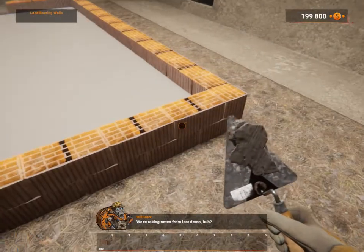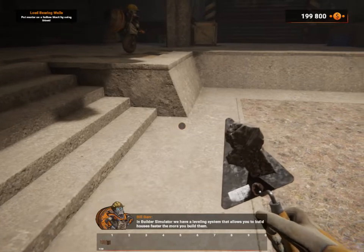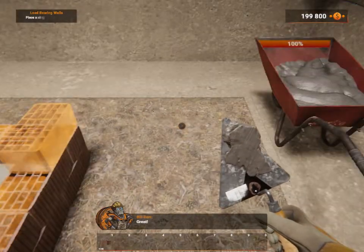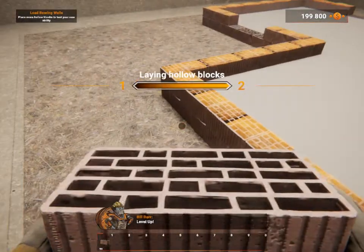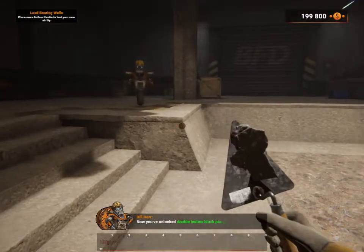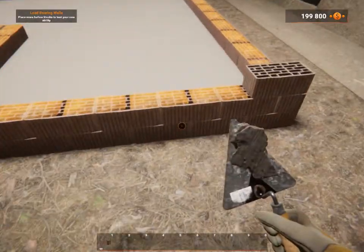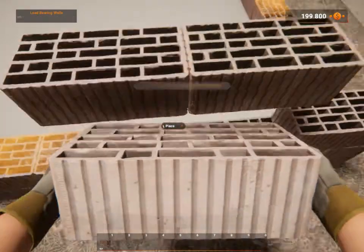We're taking notes from the last demo. In Builder Simulator, we have a leveling system that allows you to build houses faster the more you build them. Put mortar on it and try it out by placing the first hollow block. Use the trowel to lay the mortar on the hollow block. Now place the hollow block on it. Level up! I never thought someone would level up from the first hollow block. You've unlocked double hollow block placement — give it a try! That means you place that and that — two blocks.